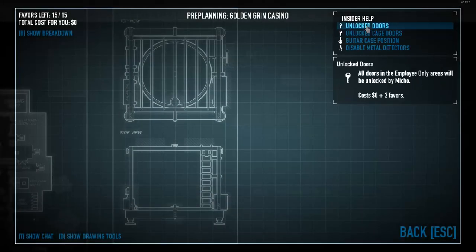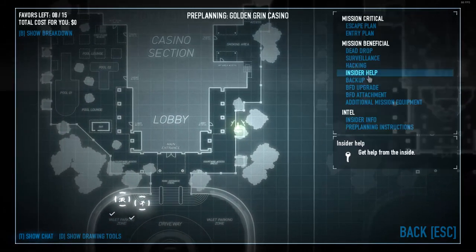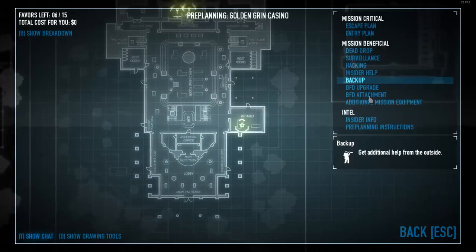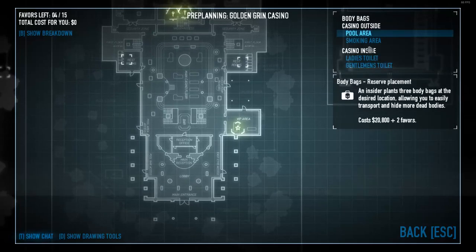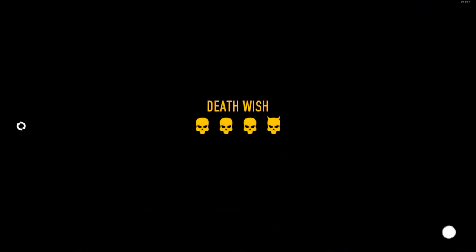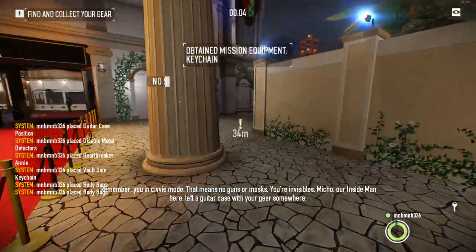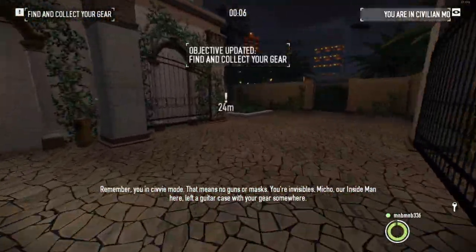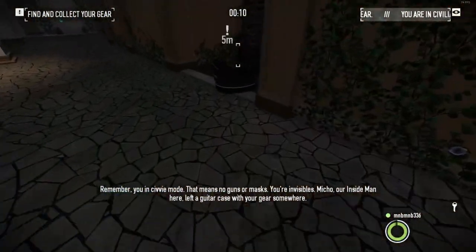This heist will be... Remember, you're in CV mode. That means no guns or masks. You're not as close. Nico, our inside man here left a guitar case with your gear somewhere.